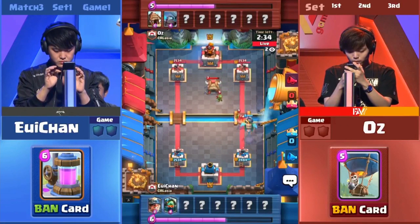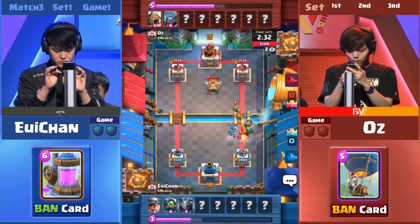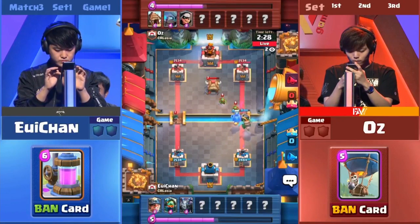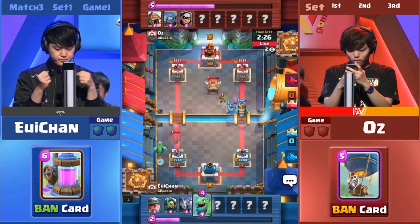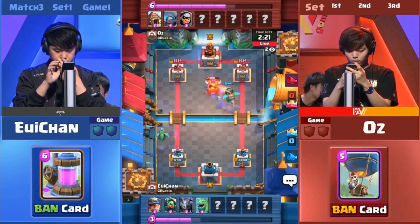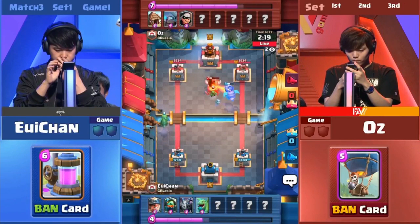We see Mini P.E.K.K.A. coming in here, with the Spear Goblins behind and the Goblin Hut behind. There's a Bandit — that's going to connect onto the tower. It was only held up by the Baby Dragon. Take it out, but get the dash damage and a couple of hits onto the tower.